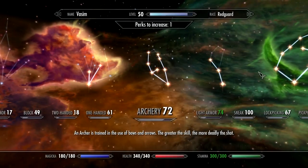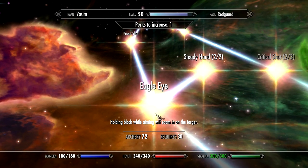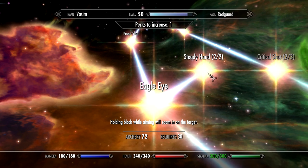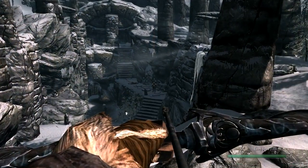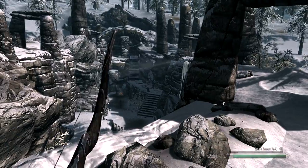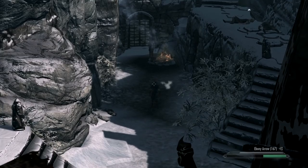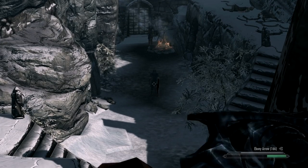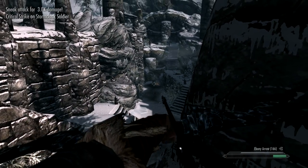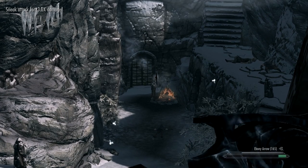The last mod I'm going to cover is the Better Archery Eagle Eye perk. If you use Marksman like I do, you might find the Eagle Eye really doesn't zoom in very much and it doesn't allow you to figure out what you're shooting at. With this mod, I can actually see who I'm shooting at and get a good idea that I'm actually shooting an enemy rather than a friend.